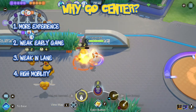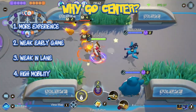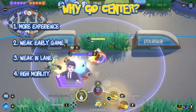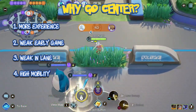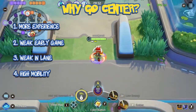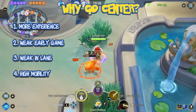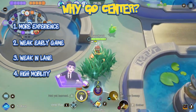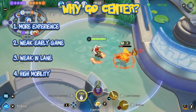Now let's talk about why you would want to go into the center. In Pokemon Unite, when you kill wild Pokemon you gain experience. When you are with other Pokemon on your team, the experience is shared by the Pokemon who are around, with the majority going to the Pokemon who landed the killing blow. Because Pokemon respawn regularly, you want to be killing as many wild Pokemon as possible as a team to maximize your team's experience gain. If no one goes into the center then the experience that could be gained from the wild Pokemon in the center goes to waste.